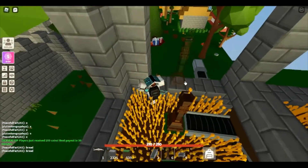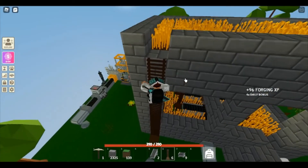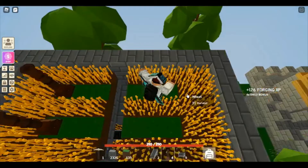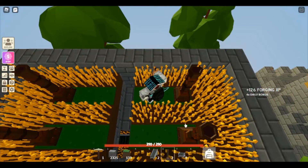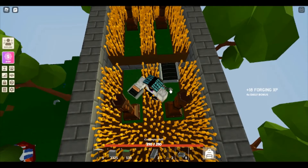This farm yields around 350 wheat and iron, plus or minus depending on how efficient your totems are. The 350 number is just for base totems — no upgrades whatsoever, literally just the base totems. So there's a lot of room to grow this.